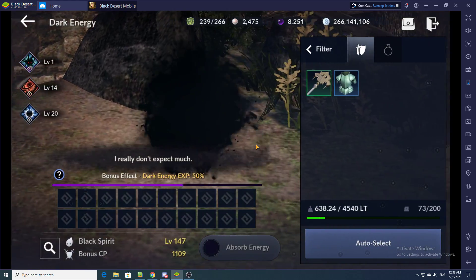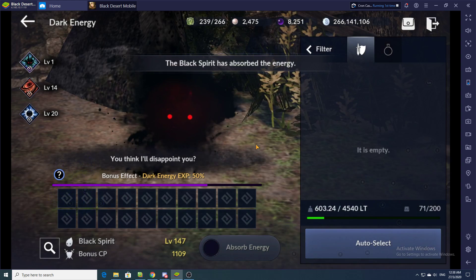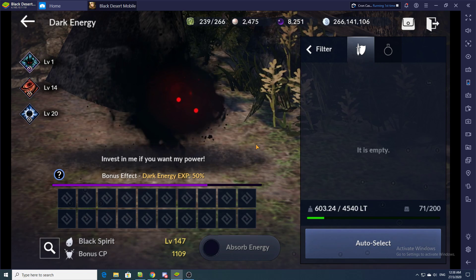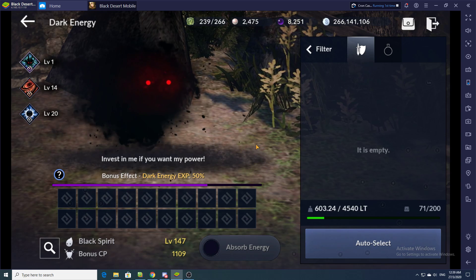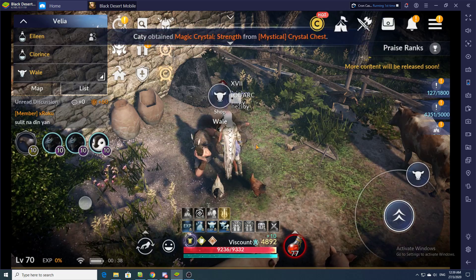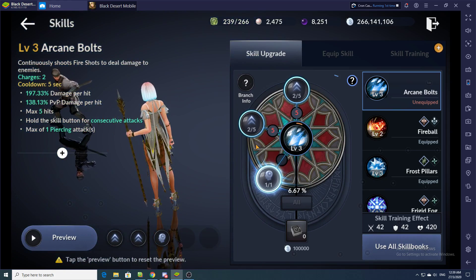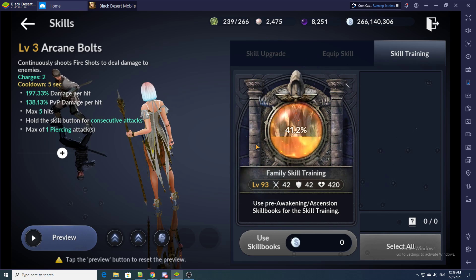If you follow the steps I showed you, you shouldn't stall your macro. Even though I got gear it's going to repeat again because earlier I recorded the repeat action — you can see the 'Auto Select' blink. It's repeating because sometimes you farm more than 24 items in 30 minutes, or on a one-hour macro you'll obviously get more than 24 items to feed your Black Spirit, so you have to repeat the process more than once. The last step is skill training — click the skill training tab once, then click 'Use Skill Books.' You don't need to select all anymore since the latest patch. Then exit.